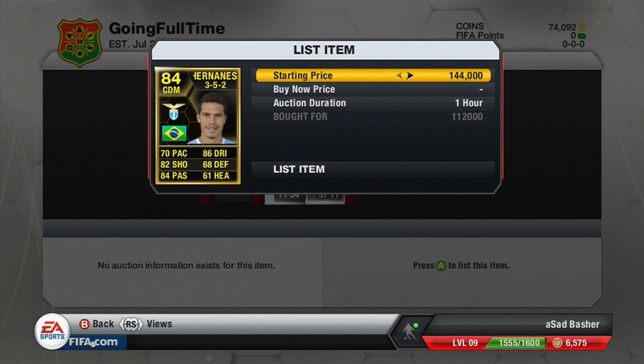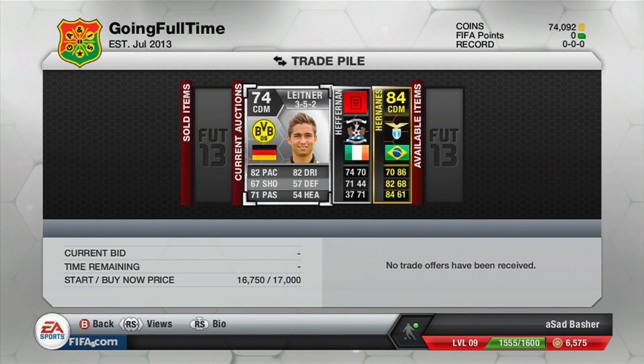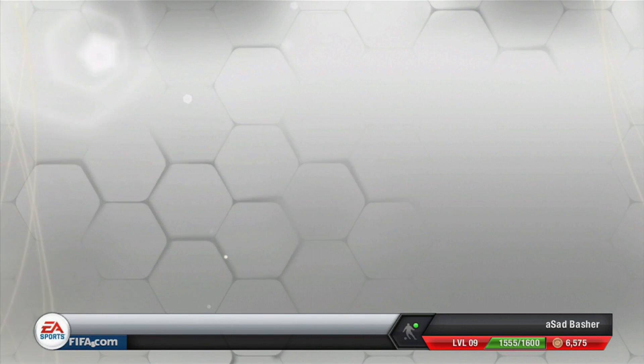I think we do make quite a nice amount of profit on Hernandez - it might be about 10k, it could be a little bit more. We listed him for 129k and he sells at 128k, so you can work that out, but I think it's about 10 to 15k profit on that one.